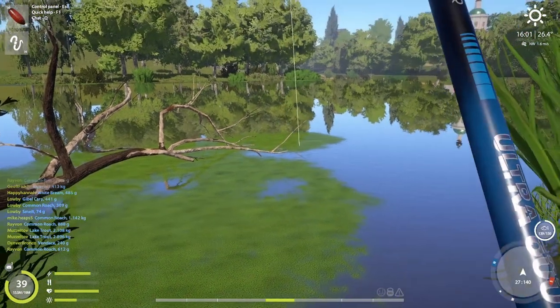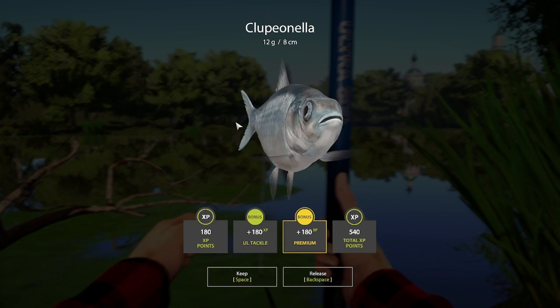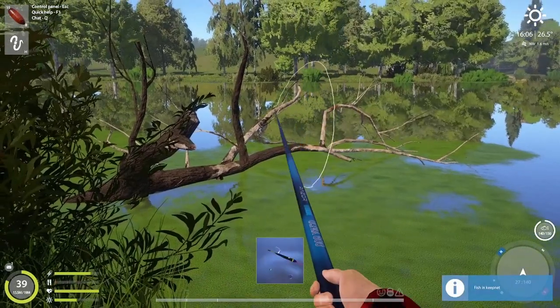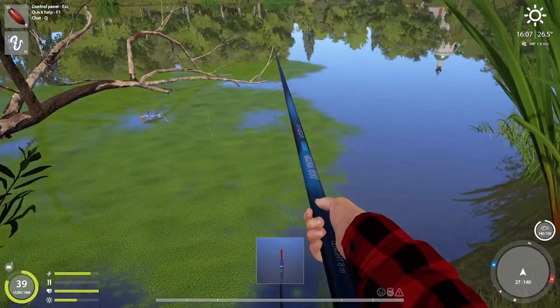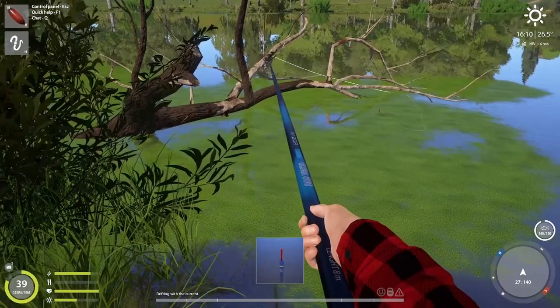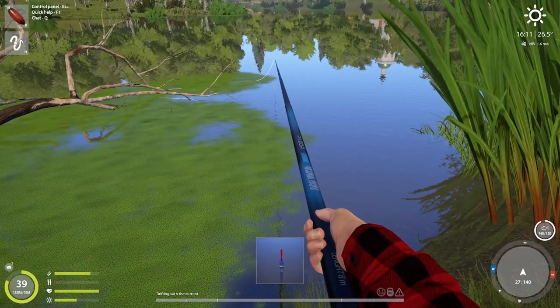As you can see, the fish is nibbling now - he's taken it. If you miss the strike, fair enough, just cast again. It's about 20 to 30 percent cast - anywhere in this green stuff. Let it float across to the green stuff on the right, like where my rod line is now, from here to there, and that's it.